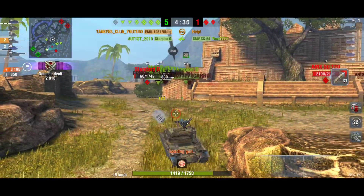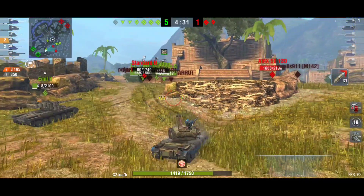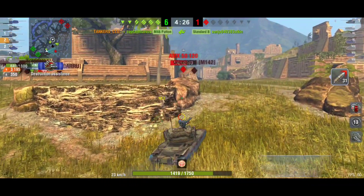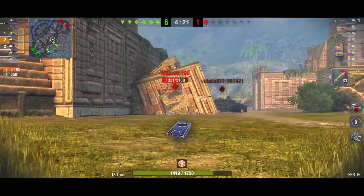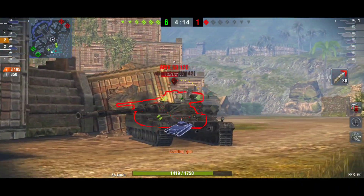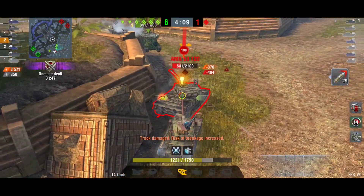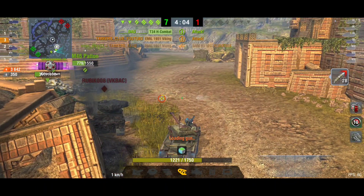We blocked a shot from the Standard B — a tier 9 medium — which I can't believe. But it's really rare to block damage with this tank; in my opinion it's just luck or you're playing against unskilled players. Every time I faced the Emil 1951 on the battlefield I was able to pen it, and if unsure I just grab premium shells for an easy penetration. This battle ends with 3,300 damage.